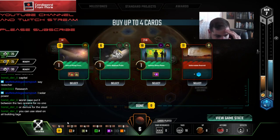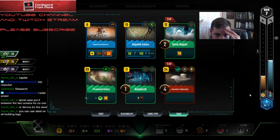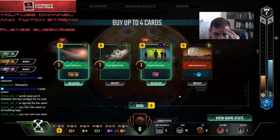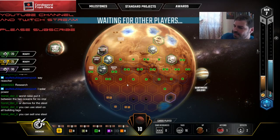I think I've got enough — I hope I did that math right, but I think I've got exactly enough to do that. I'm going to play the Tectonic Stress Power. I did the math wrong. Dang it. I did the math wrong. Oh man, that's brutal. I shouldn't have taken that extra card.